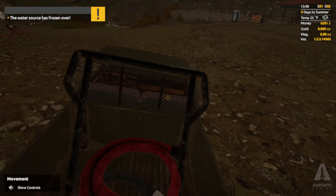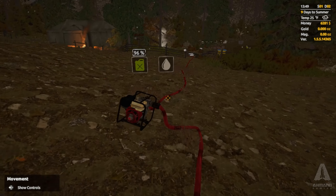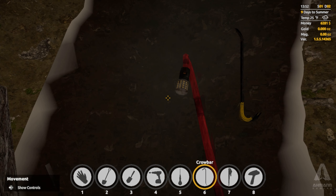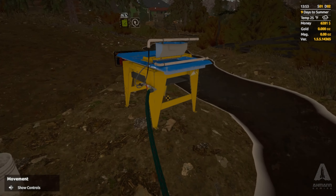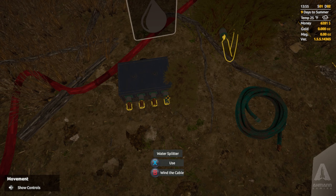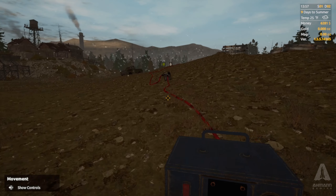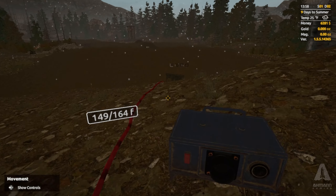The water source has frozen over. Well, that is no good. Can I beat the crap out of it to unfreeze it? We might just have to wait till later, but we still have to set up so no worries. There we go — boom. That's also new, just an FYI — the whole water source freezing up. It's 25 degrees, so it should still be fine for a little bit.